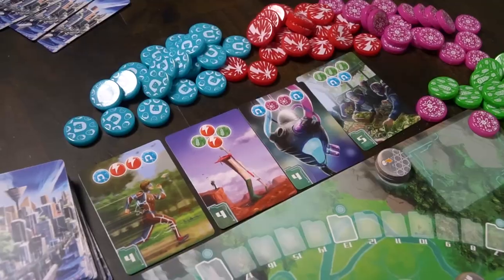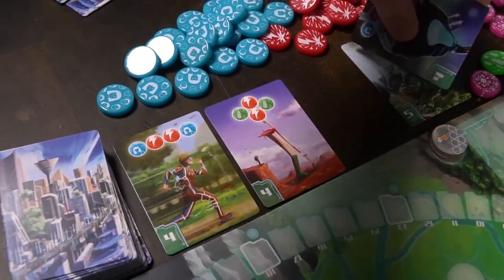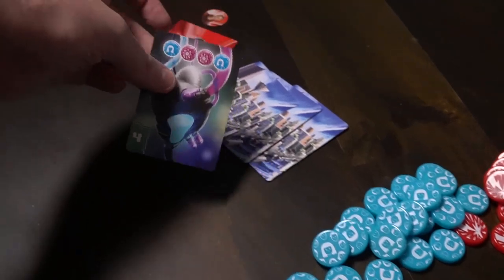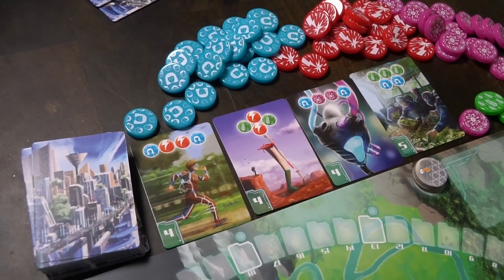Oddly enough, setting up the game is more complex than how to play the game — this is actually a very smooth, simple game to play. On your turn you get three actions, and you can take those three actions in any combination as long as there are only three. Action one is you can take any of the cards either face up in the market area or from the top of the deck and put it into your hand. That's it, that's action one.